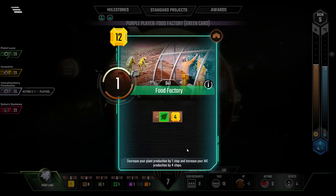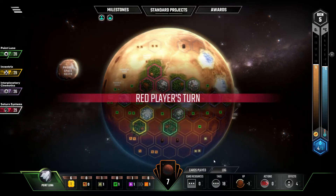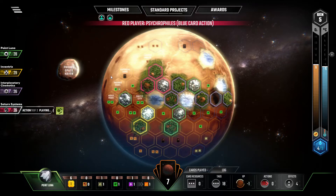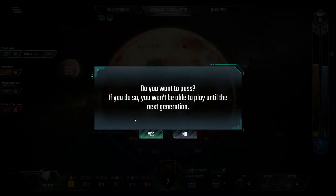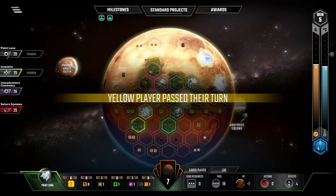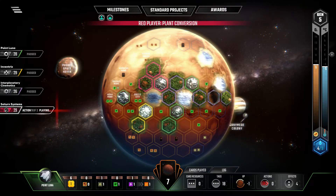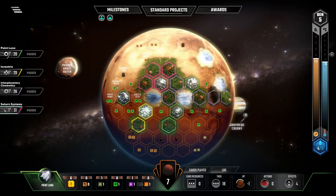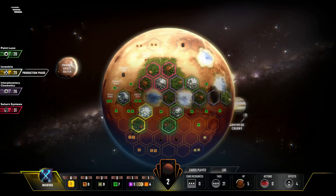I might want to do both ocean tiles with my two ocean cards next turn and grab the double-double ocean resources, because we can flip into so much more. Yeah, this is going to be another short game. Let's just hope nobody else spams out too many ocean tiles because I'd like to use my ocean cards.